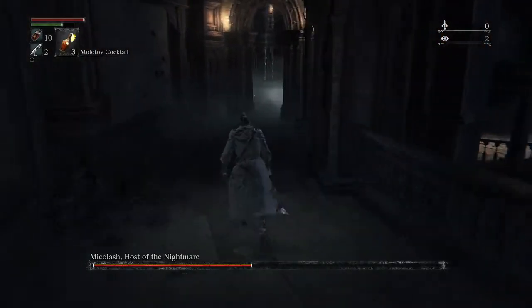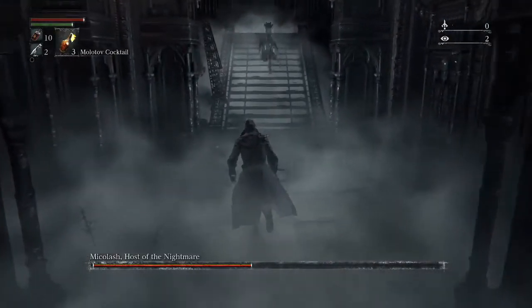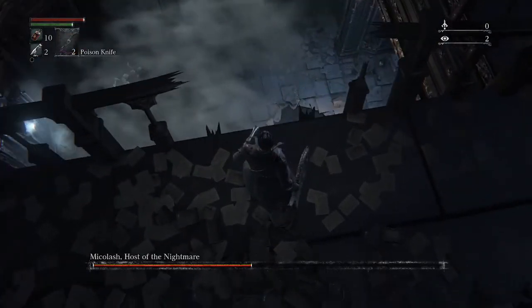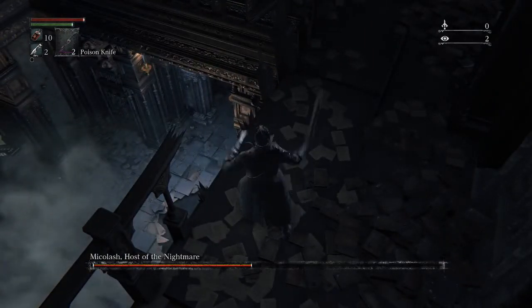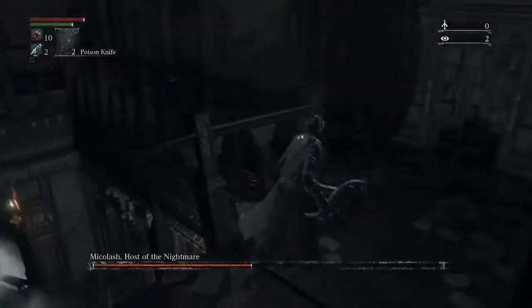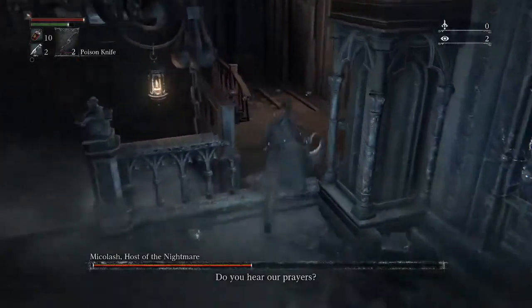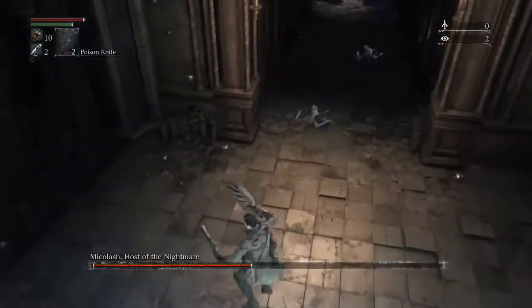Then we go up to Micolash. Micolash can do two things here from the position we always find him in — either left or forward. If he goes left, he would then drop down, and from there you would throw poison knives and let the poison do its work until he's dead. If you hit him whilst he's down there, he'll disappear and reappear in the same spot, so you just throw poison knives and let poison kill him. Or if you have a ton of throwing knives or molotovs, you could chuck those as well. You can also drop down and do a plunge attack into that doorway and trap him against there to get a couple of hits in, but I would highly recommend just getting some poison knives to finish him from up there — it's a lot less effort.